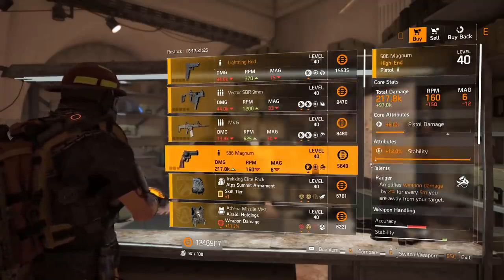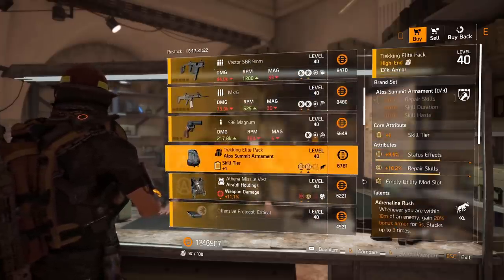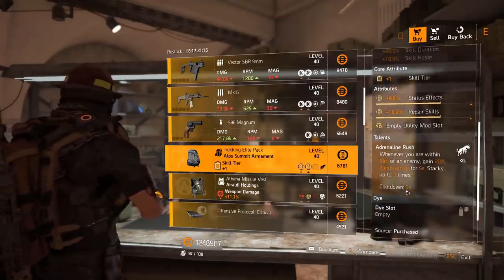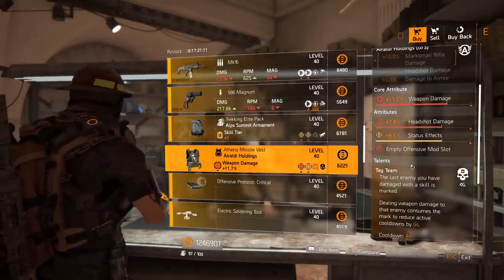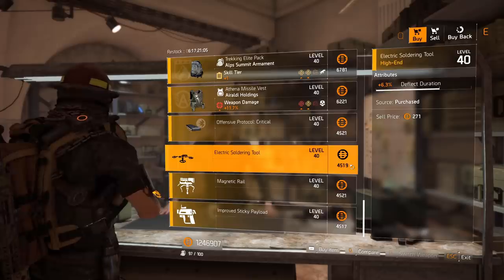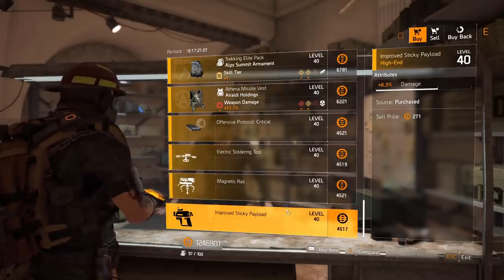MK 16 with Fast Hands swap speed 13.9%. 586 Magnum with maxed-out stability and Ranger. Also a backpack with Repair Skills as the one-piece, with status effects, repair skills, and Adrenaline Rush — a very nice tanky talent. The Holdings chest piece with Tag Team, offensive mod slot, status effects 8.5%, and headshot damage offensive mod 7.3%. For the drone: 6.3% deflect duration. Turret: 4.2% damage. Sticky bomb: 6.3% damage.